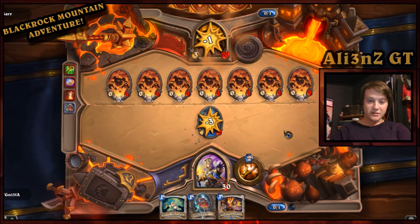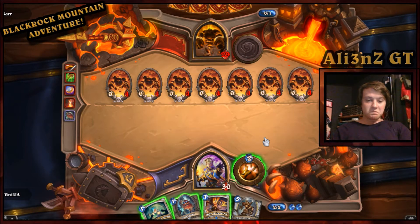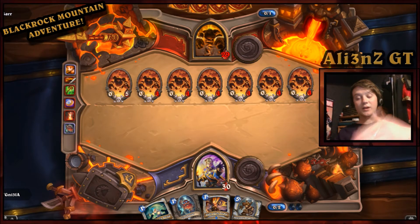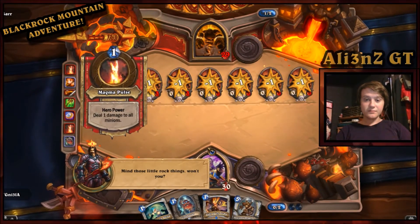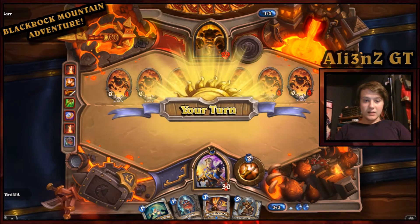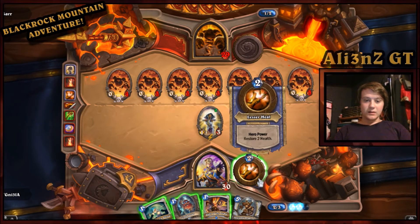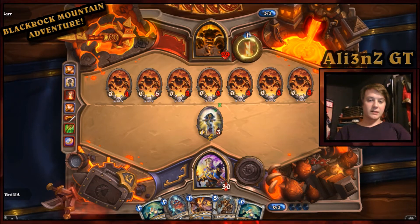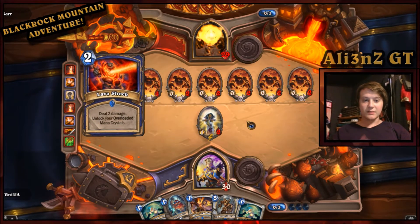He killed my Cogmaster! But yeah, this battle is hard without the right approach. With Priest you can heal the 0/5s, and if they die one at a time it doesn't matter — they just do one damage each to you. It's when they die en masse that it's a problem. Let's heal this one up. Powered Shield — now he does damage to all of them, and you see these five are now all set to die on the same turn. He's also got Lava Shock.